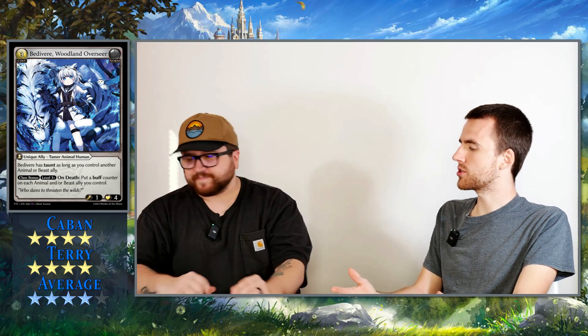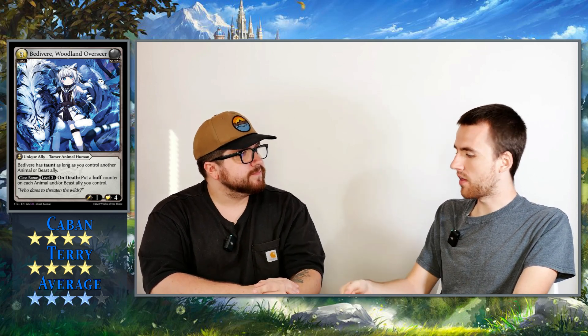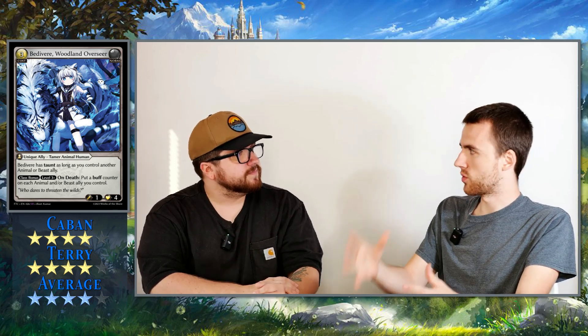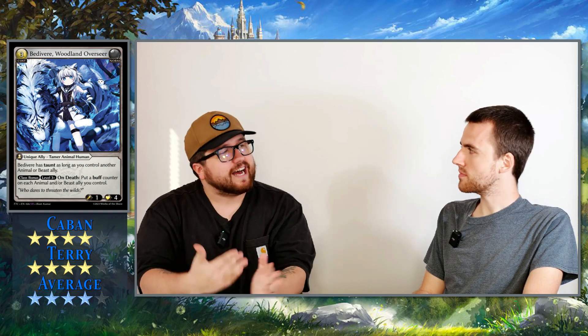In a tamer deck that's going wide, this is something that has to be killed. And if they are level three, it's kind of devastating — the amount of damage you add across the board makes it harder to deal with everything. It's important to note this is the first time we're seeing the new keyword Taunt. In Dawn of Ashes we had intercept, where if your champion is getting attacked, you can use an ally to block it. But Taunt is going to force all attacks towards it. If you have two taunts, they can choose which one. This is actual board protection — a new mechanic in this game.